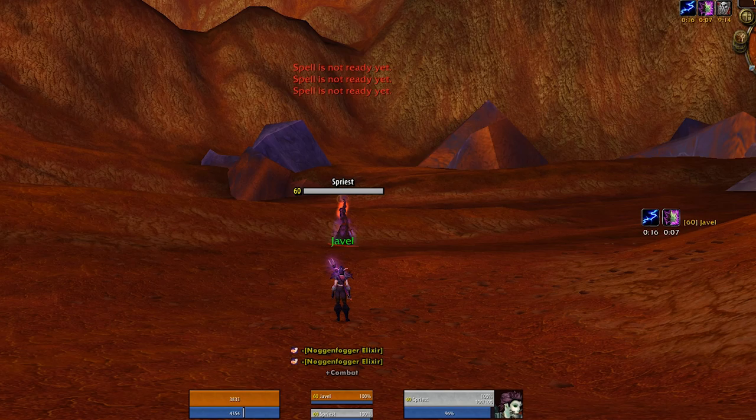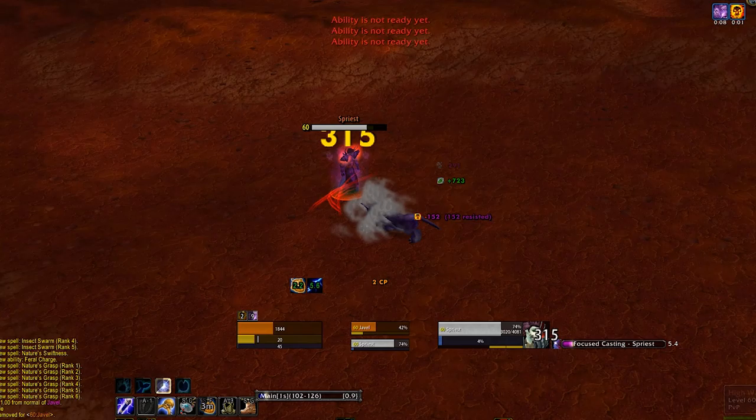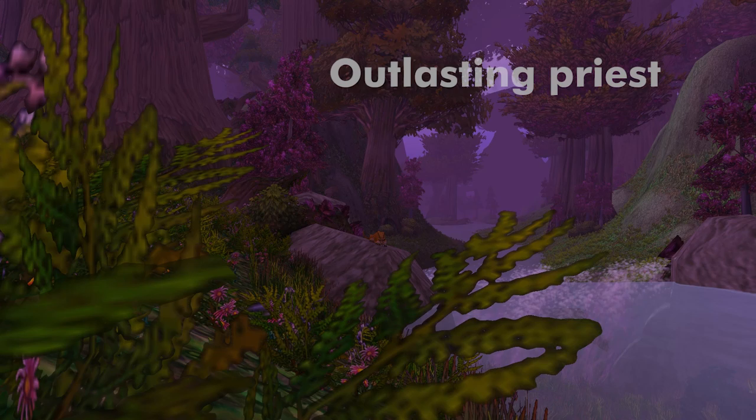Cast rank 1 Rejuvenation and use Swiftmend to protect your Innervate. They might use their last bit of mana dispelling you, so reduce the chance to spend and you should have an easy win from there. You can also cat form at that point to be even more mana efficient if you need to, but save your Tranquility for this if you can, as getting feared will reset and drink for mana.